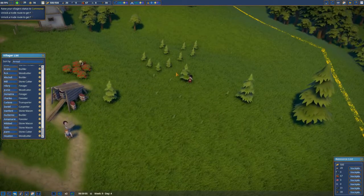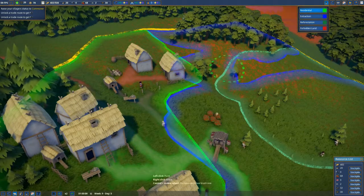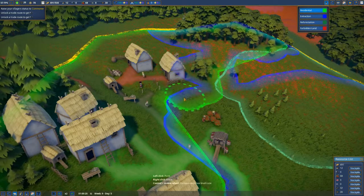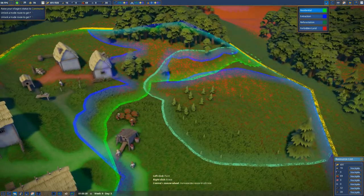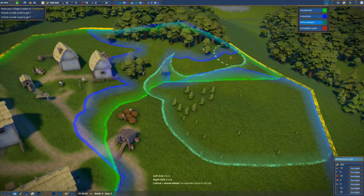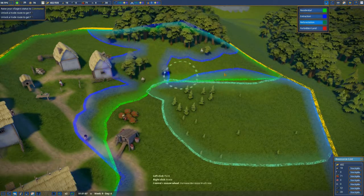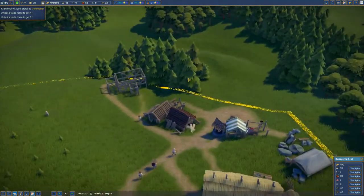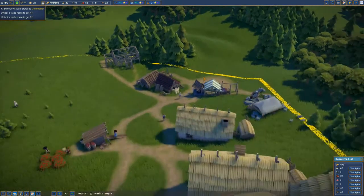We've got some more trees getting planted over in this section. Now we've got more people coming, I should extend the residential area. Let's extend it down to this bit here, and then move the reforestation zone over there. Church is getting built down in this bit. I'm going to have the main market down there eventually. But the only thing that's really stopping me at the moment is gold.